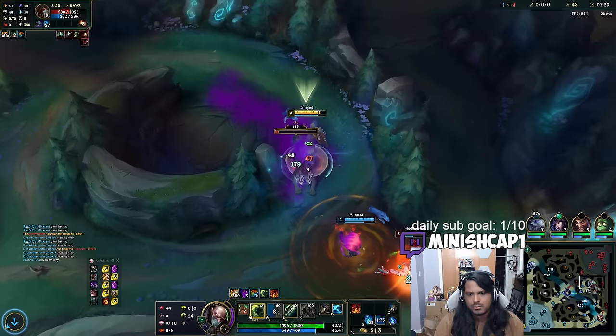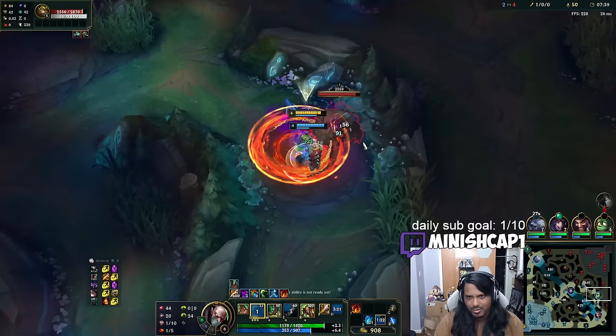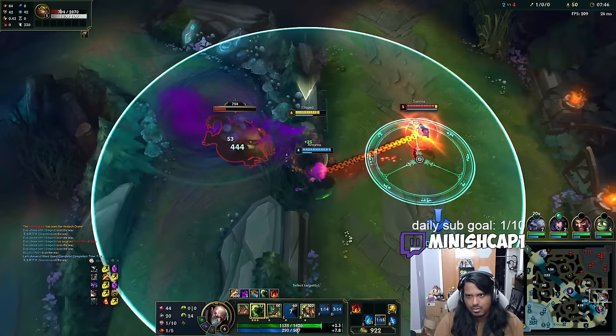There's a Fiddle over here. Okay, I got Feared — I can Ghost on this guy. Nice, let's go! We'll get the kill. I'm going to take his Gromp as well, why not — I'm already in the neighborhood.